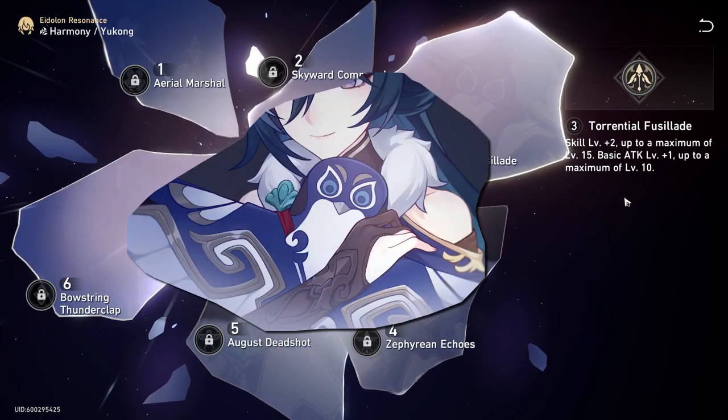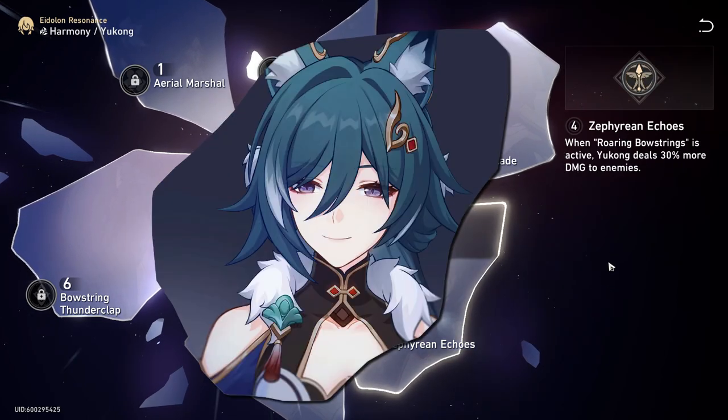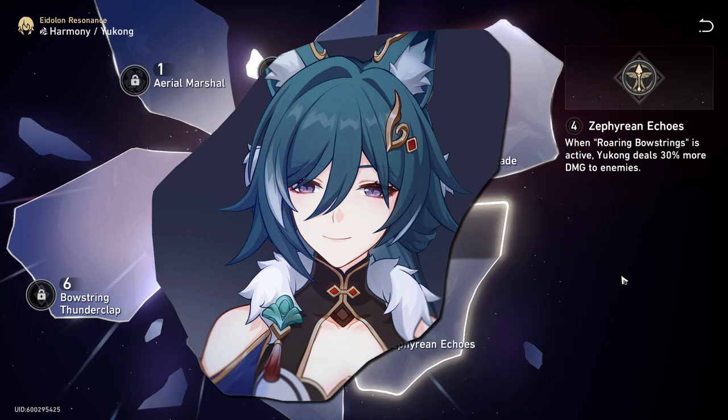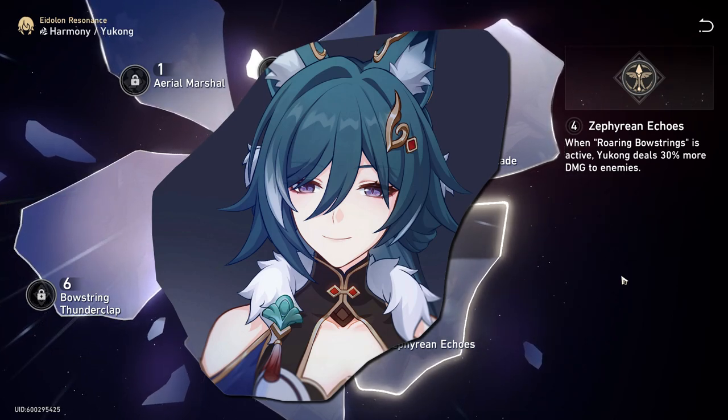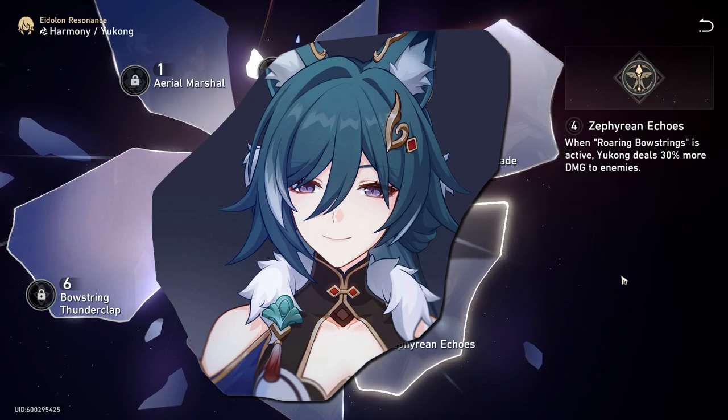Her third Eidolon is just a skill and basic attack level increase, which most characters have. E4, Zephyr, grants 30% more damage to enemies when Roaring Bowstrings is active — a solid buff she'll almost always have up.